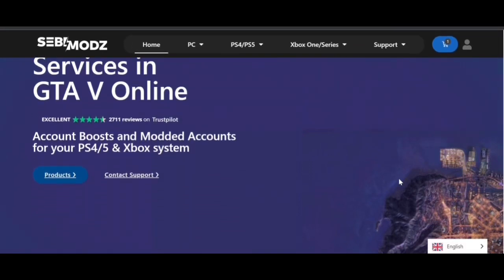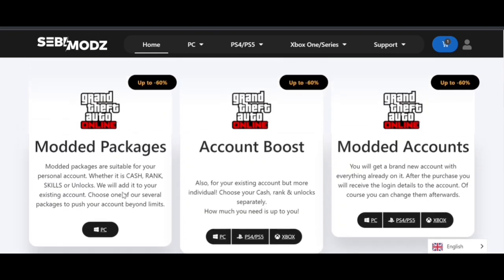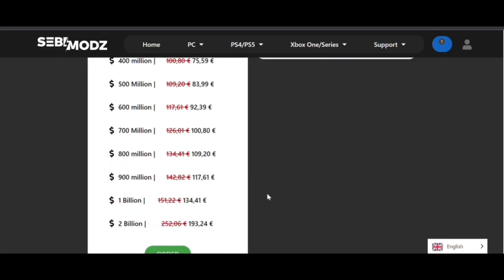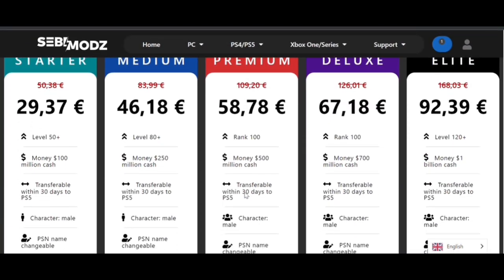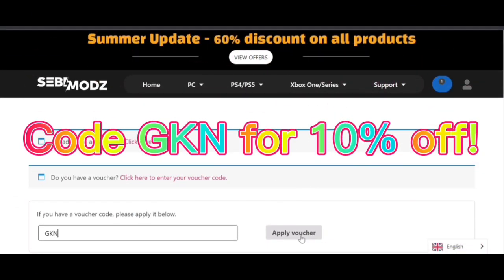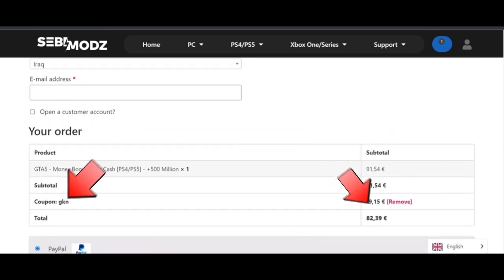This video is sponsored by Sebimod. Sebimod is 100% safe with thousands of reviews and a 4.7 rating on Trustpilot. They provide modded packages, modded accounts, and account boosts such as money boosts and level boosts. Their prices are super cheap and they currently have a 60% discount going on. If you want to make a purchase, do it quickly before that discount ends — you can also get an extra 10% off using my code GKN.